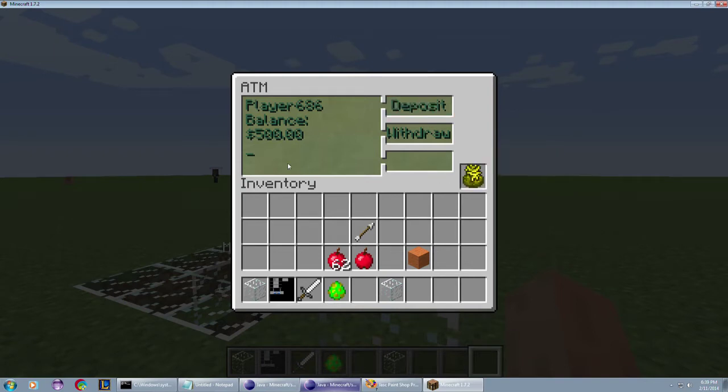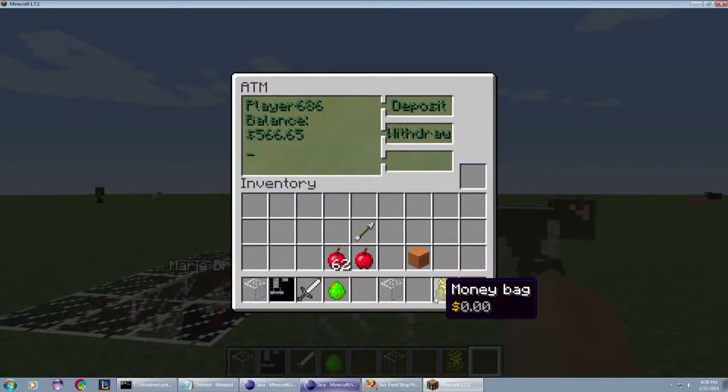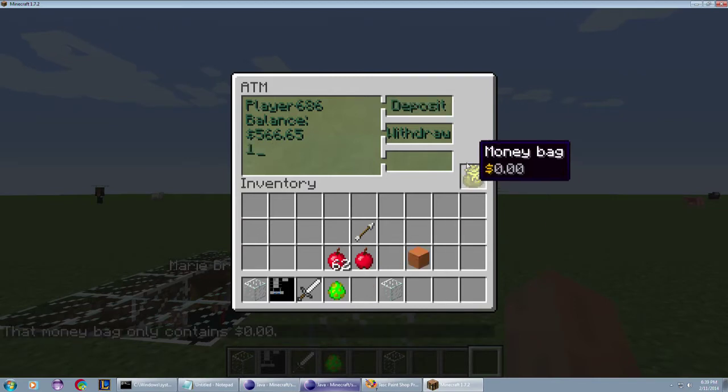If we do the remainder of it, $66. Empty bag. And these actually work properly — like I can't try to put in another dollar. It knows that the money bag is empty.